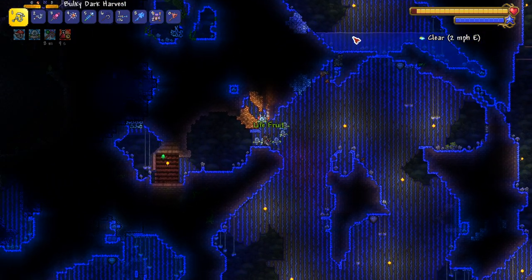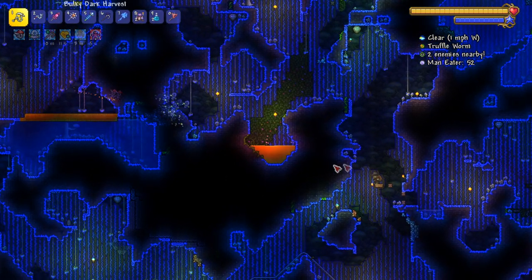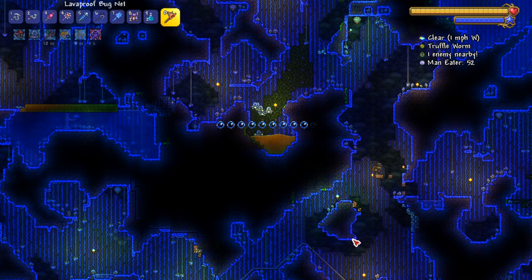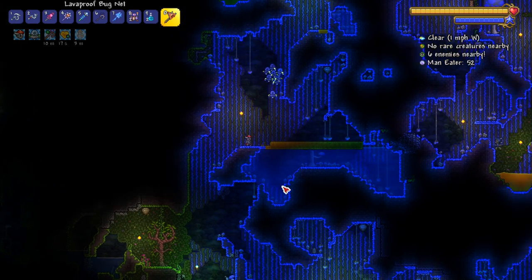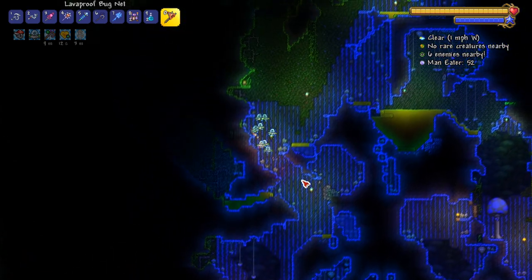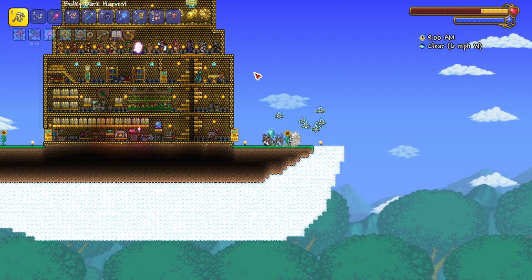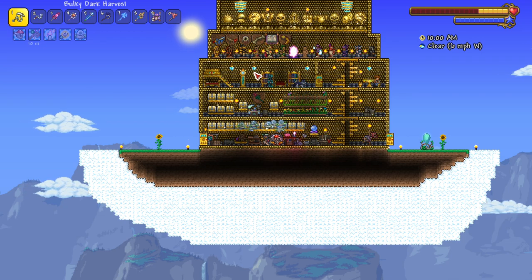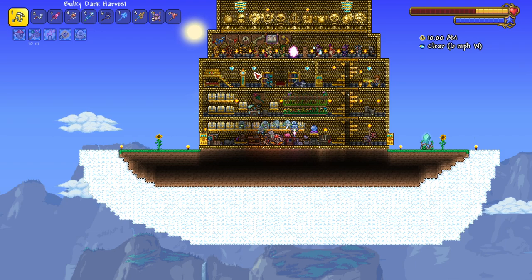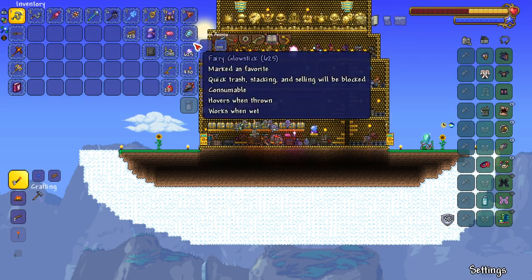We got our mushroom biome, a lot larger than usual. I should probably get my life form analyzer, it should be in my accessories chest. We get the life form analyzer, the invis potions, and then look around for a truffle worm. There's a truffle worm right there — perfect, boom! There's another one over here. They're actually spawning a lot more than I thought. It just hit me that I don't really need to do the old ones army at all until much later.